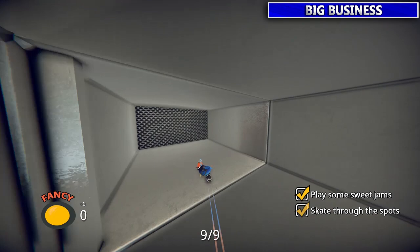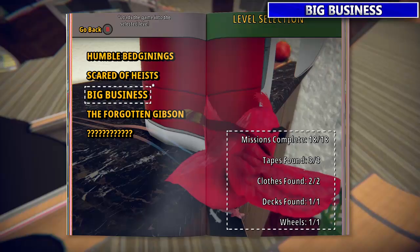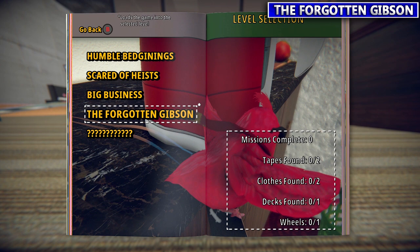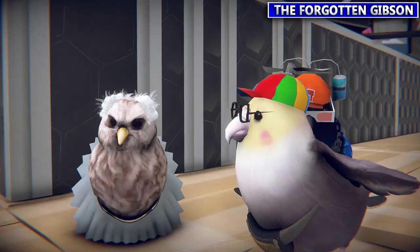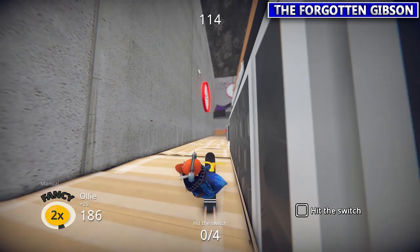That's it for level three — now we're on to level four, the Forgotten Gibson. We're gonna start off with Rescue Party, talking to Greg over here. Kind of messed up, wearing a tutu — kind of looks like Jim Carrey, Pet Detective.